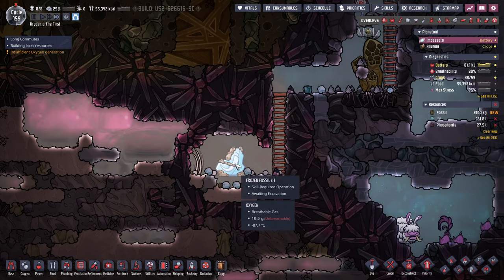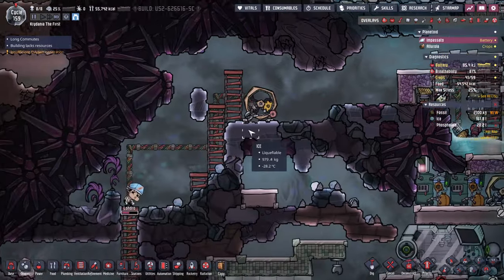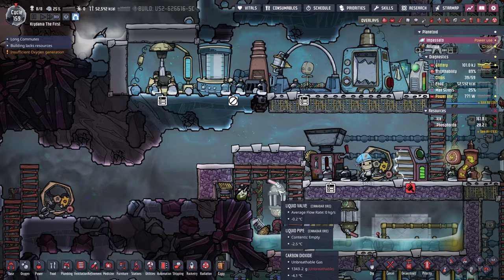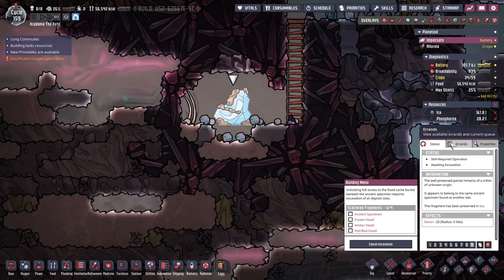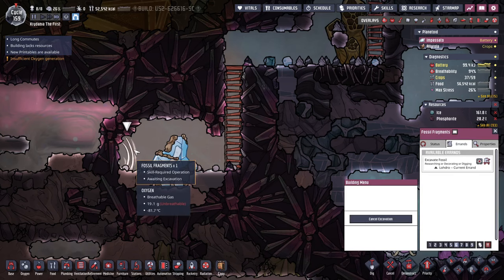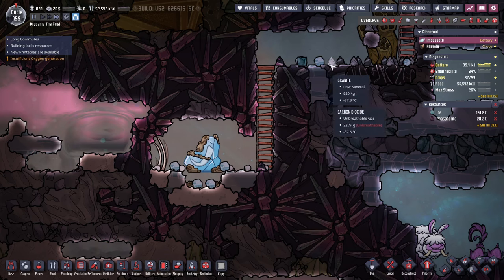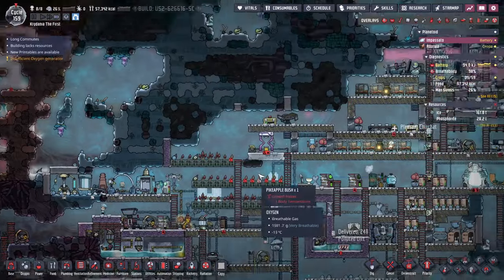Now I can excavate that — it's still showing unreachable. Wait, why is that unreachable? It's very reachable. Do I have to have tiles under it? Probably. What do I have right here — bacillite, granite. So if I just build two granite tiles, I think that's all I need here.